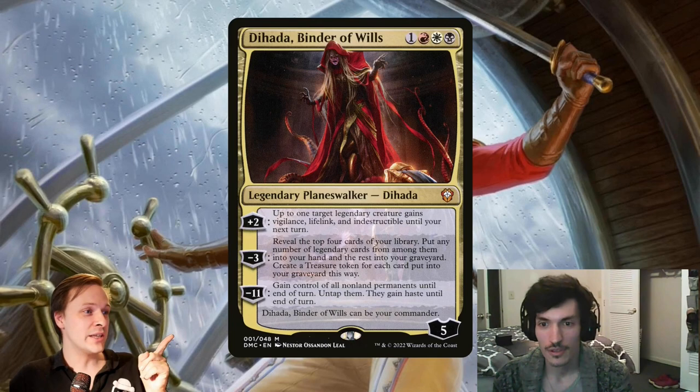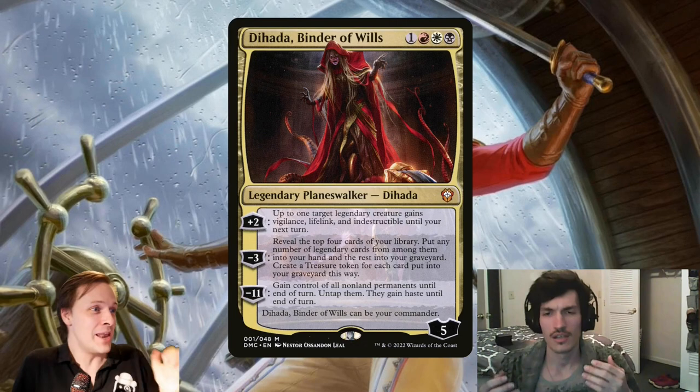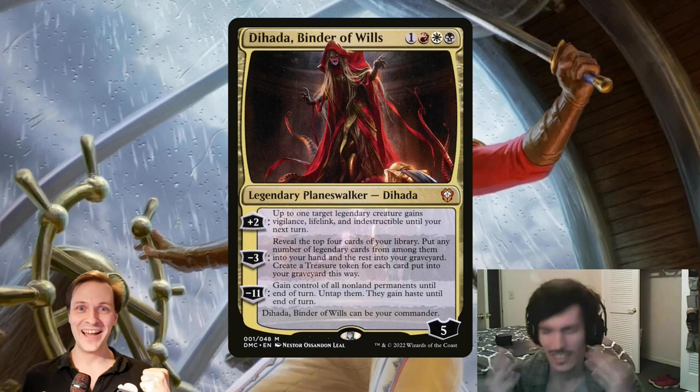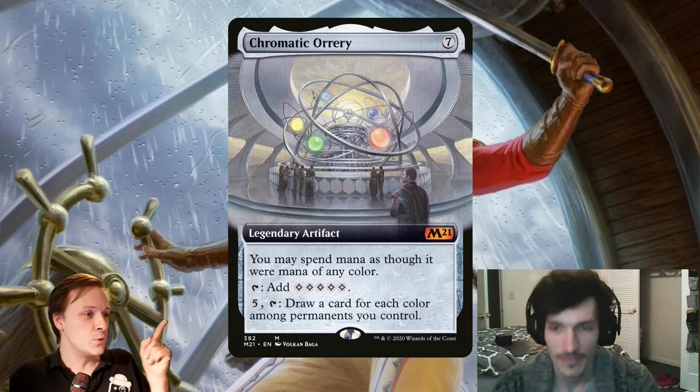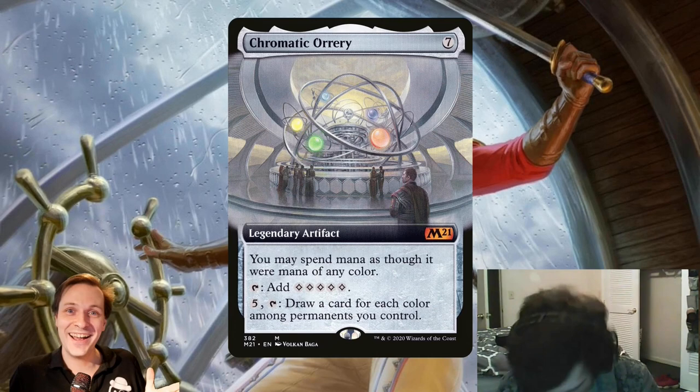Wait, I actually start to agree with you. Reveal the top four cards of your library — put any number of legendary cards from among them into your hand! This means we can fill our library with legendaries and make Dehada a secondary value engine with our legendary tribal! No, that's not the point, Mons. And tapping five to draw a card for each color among permanents you control — we could use this as a big mid-range card draw engine! No, you don't use that ability on it, Mons. I suppose we could grind value a bit with these cards, but that's only if we've completely missed our opportunity to turbo out the game.